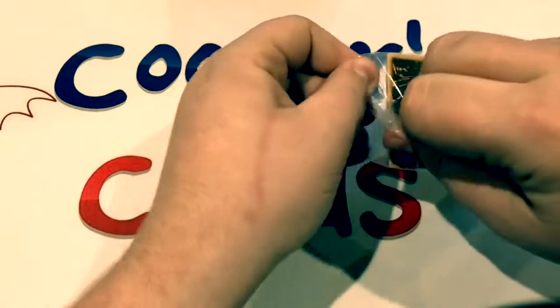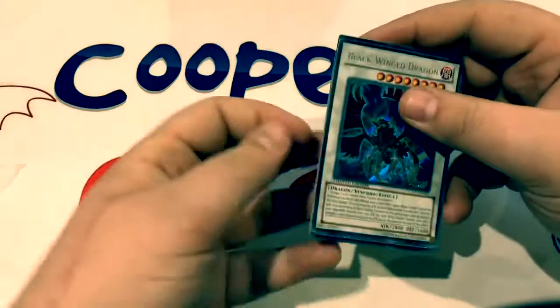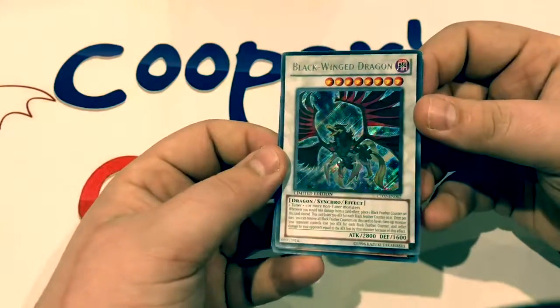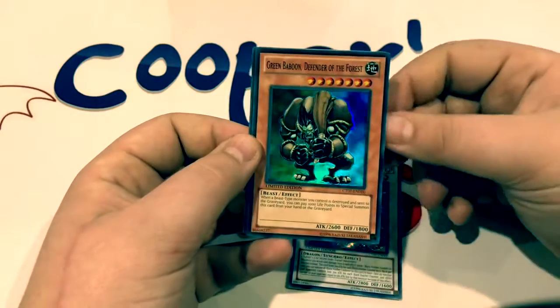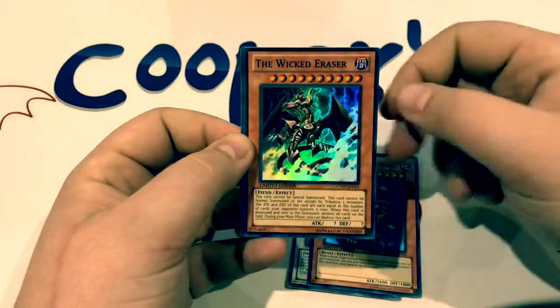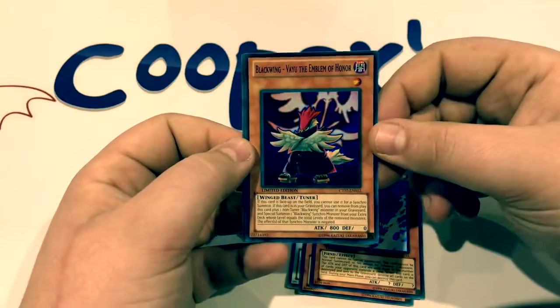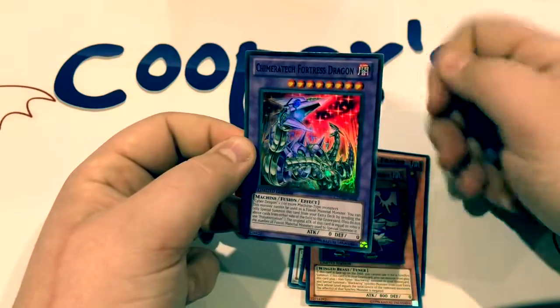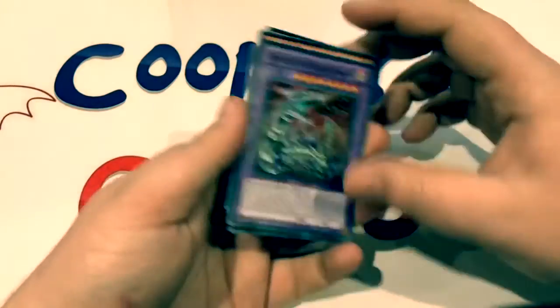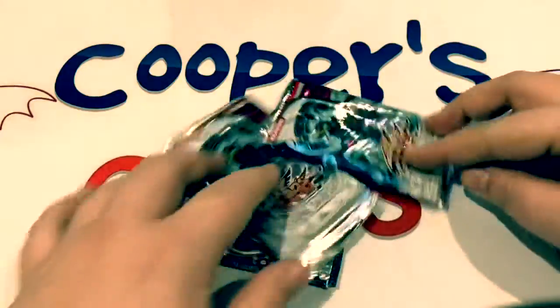They're clear — they're difficult to open. There we go. We've got a Secret Rare Blackwing Dragon, and that looks absolutely beautiful. We also have Green Baboon Defender of the Forest, The Wicked Eraser, Blackwing Vayu the Emblem of Honor, and Chimeratech Fortress Dragon. I believe this is one of the first times this card was printed outside of the Jump promo, so it was really exciting to see it coming to the TCG.